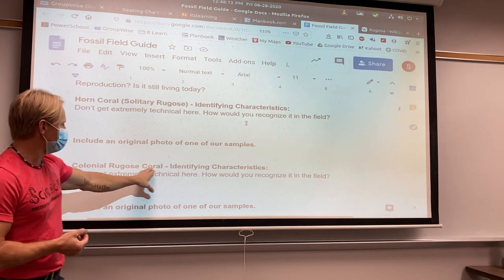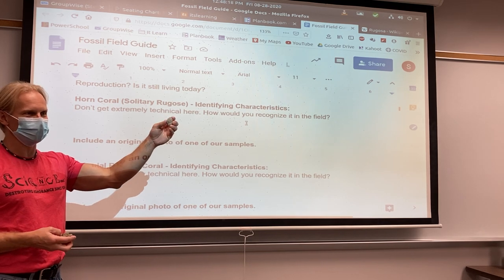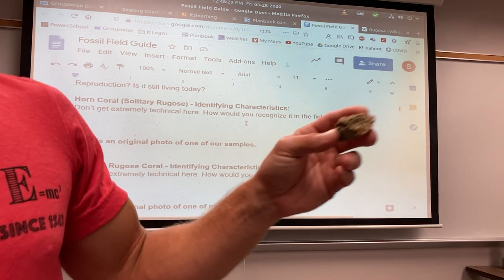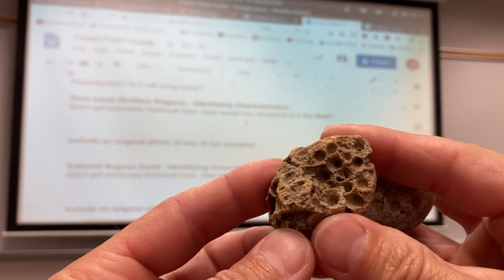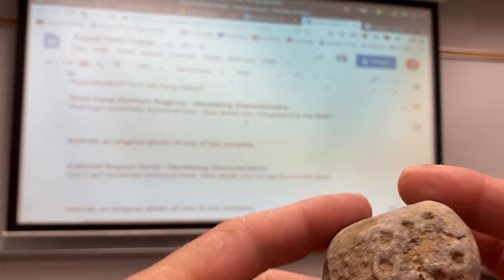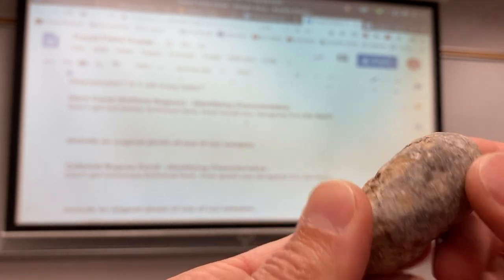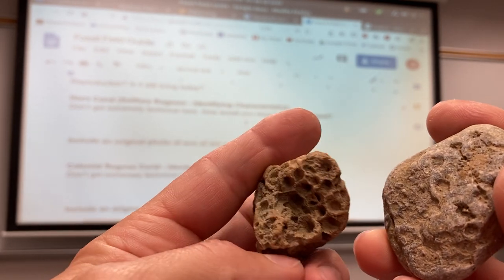Then down here is a colonial Rugose coral. How does that look different? This looks very different — this looks like a horn, it's like a single solitary thing. A colonial Rugose: in a colony, some of these species had separate little coral polyps. Each one of these is a separate little coral all living together in a colony. You can see them in there. So these guys are all related, but these lived in a colony. The other species — the horn coral — lived solitary.